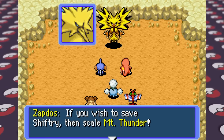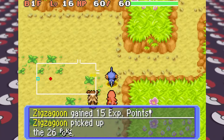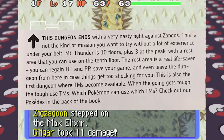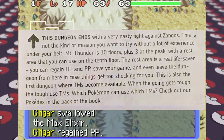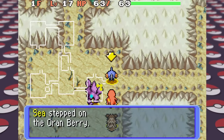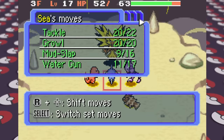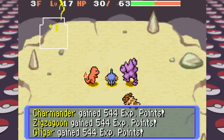Zapdos kidnaps Shiftry and takes it to the top of Mount Thunder, which we then have to climb to fight Zapdos and save Shiftry. Before climbing I do some side missions, though recruiting a Hoothoot was useless since the next big fight is against an electric-type. The guide said this is not the kind of mission you want to try without a lot of experience. There's a rest area on the 10th floor of Mount Thunder and we get to find TMs for the first time. We recruited a Ghastly along the way, and when we finally reach Zapdos, Charmander's Embers and Mudkip's Water Guns give us the win. I really expected Mudkip to go down at least once but it didn't.